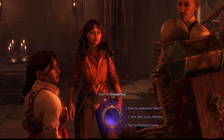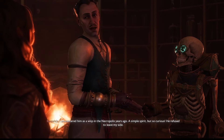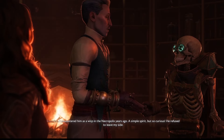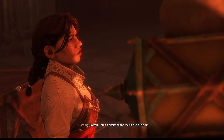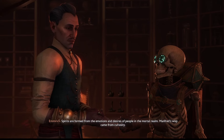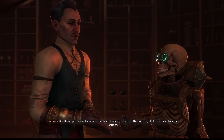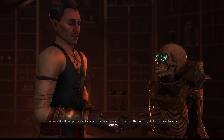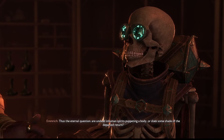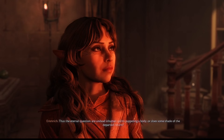Sure, right back at you Manfred — it's just Manfred's way of saying hello. I encountered him as a wisp in the necropolis years ago — a simple spirit, but so curious, he refused to leave my side. So you built a skeleton for the spirit to live in? Spirits are formed from the emotions and desires of people in the mortal realm — Manfred's wisp came from curiosity. It's these spirits which animate the dead. Their drive revives the corpse, yet the corpse colors their actions. Thus the eternal question: are undead inhuman spirits puppeting a body, or does some shade of the departed return?